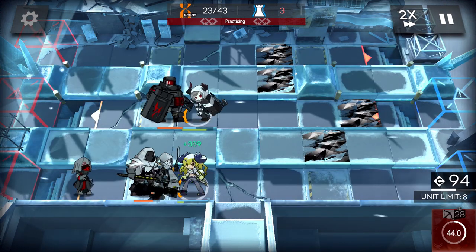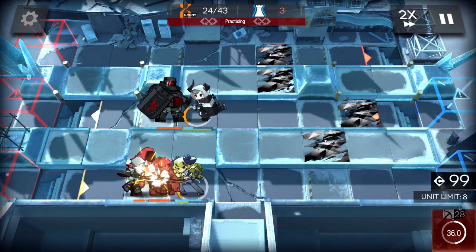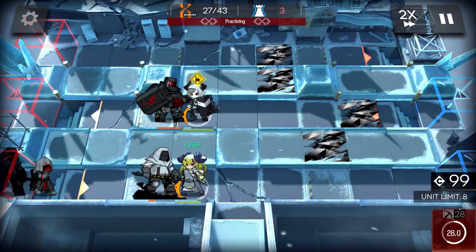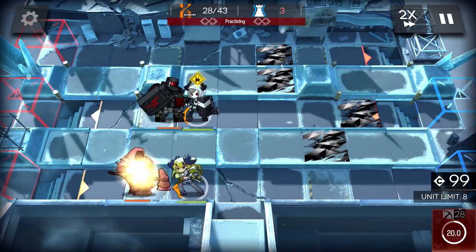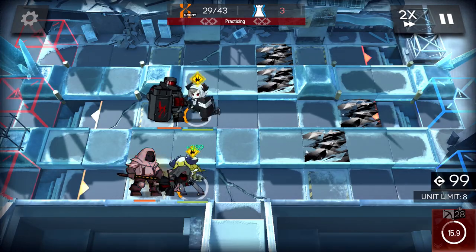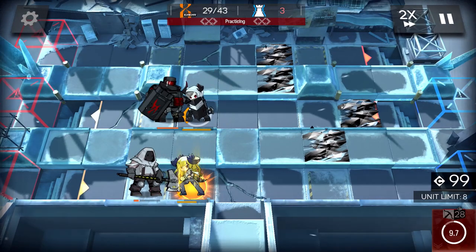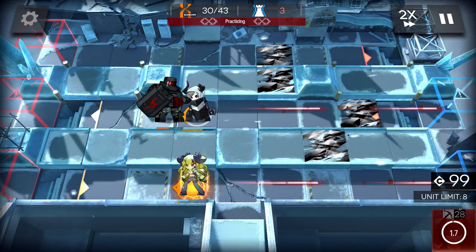However, Orundum manufacturing can somewhat mitigate this need. You receive 1,680 sanity per week from natural regeneration, and if you spend it all towards farming Orundum, you can farm about 1,000 Orundum per week. It's not a lot, but it does add up — and it's especially important if you physically cannot spend money on this game and want to get the most value out of the banners you pull from.